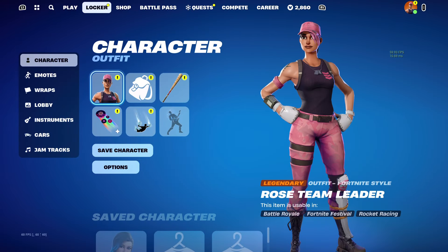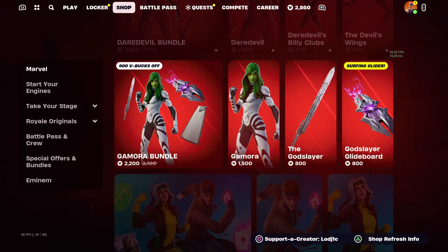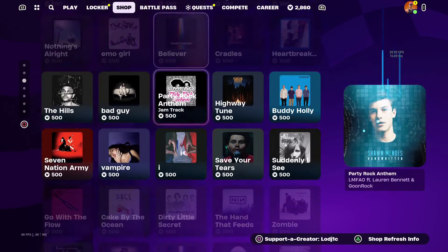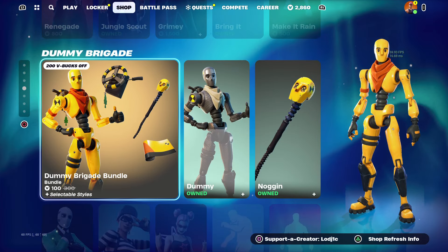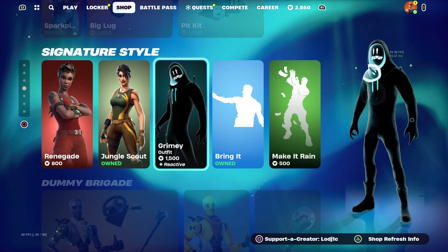Unfortunately, I do not own the iconic skin, but if you guys haven't seen the skin, take a look at the thumbnail — I'm sure everybody knows it. It has that popular emote called the Scenario emote, which is probably one of the best emotes in the entire game. And it is basically a very expensive skin, but you can actually get it for free.